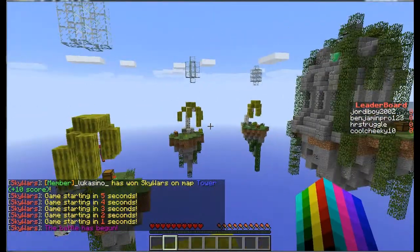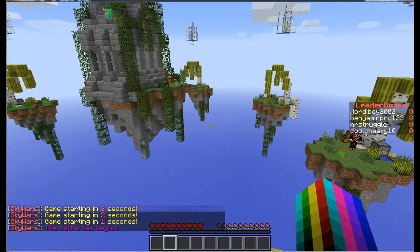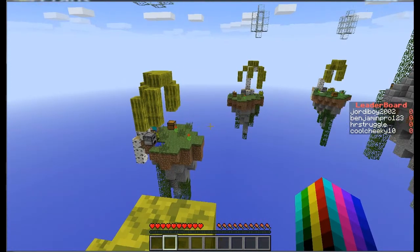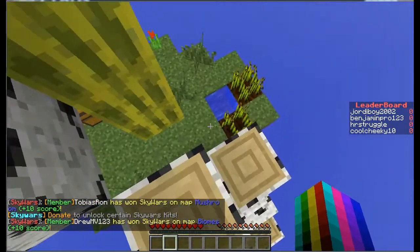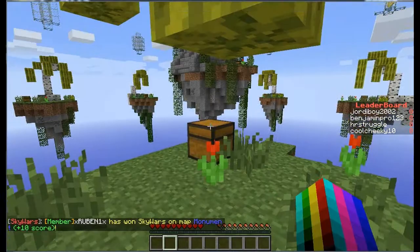This is actually a new map they have. The idea is you've got to be the last one standing out of all the people on these islands. I see there's four other people playing — I see one person there, that person over there, and then there's someone else playing over there. So we're trying to live, be the last one standing.